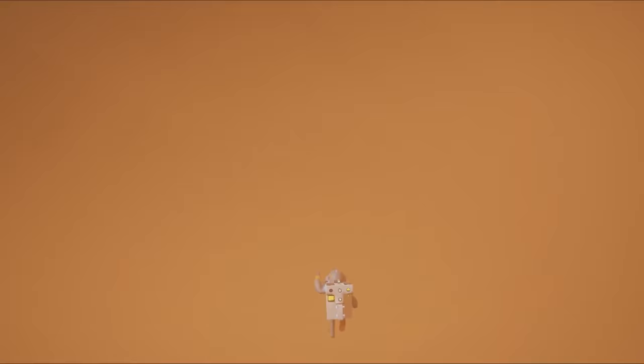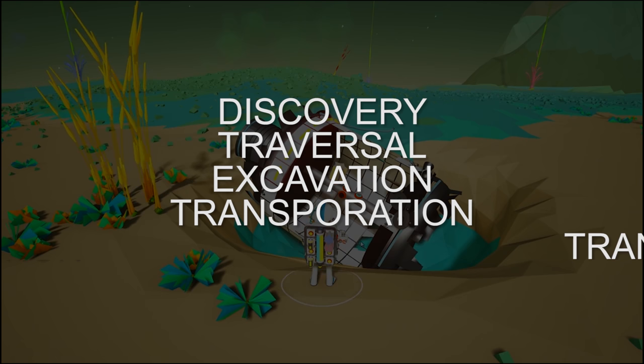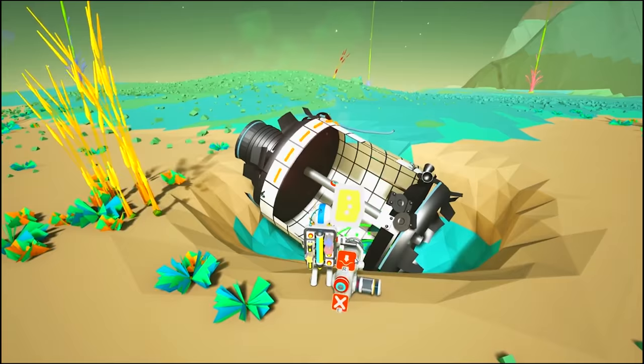In its current state, Astroneer offers five main gameplay elements: discovery, traversal, excavation, transportation, and transformation. All that means there will be plenty for people to muck around with while the devs continue to add more content.